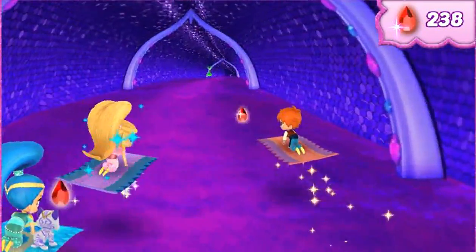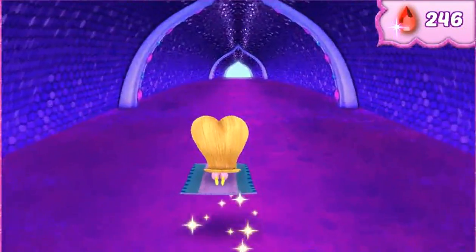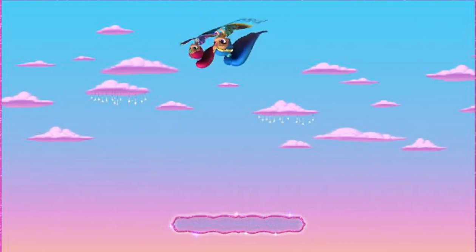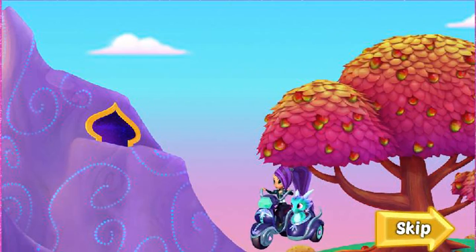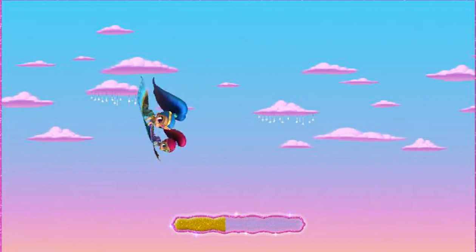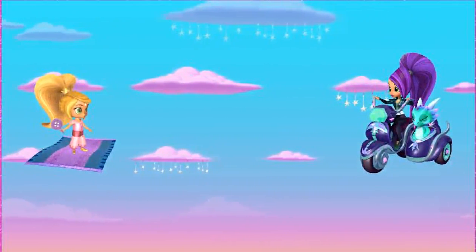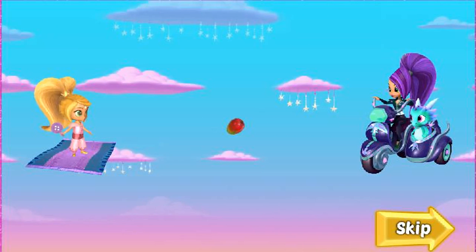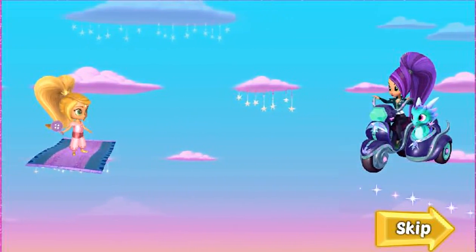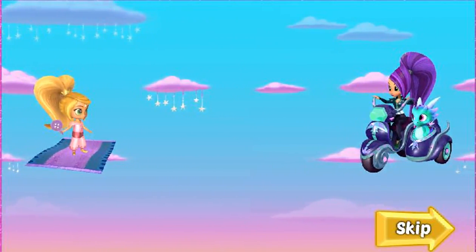Zeta is getting ahead again. What is she up to? We made it to the end of the tunnel. Hey, Zeta is headed toward that fruit tree. What is she doing? It's Zeta and Nazboo! Nazboo is throwing fruit to slow us down. Here it comes. Okay, everybody, when a piece of fruit flies your way, move in front of it to hit it. To move up, move the mouse up. Okay, it's time to hit that fruit.